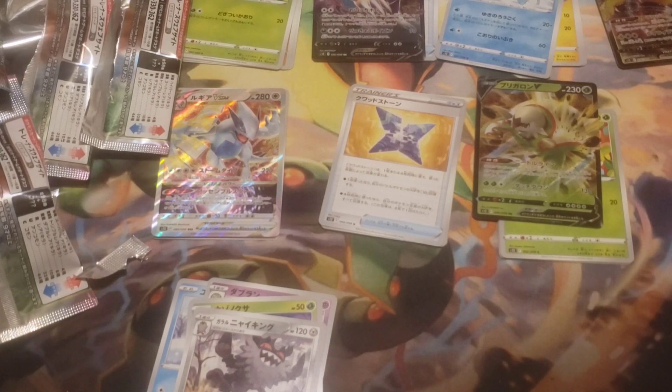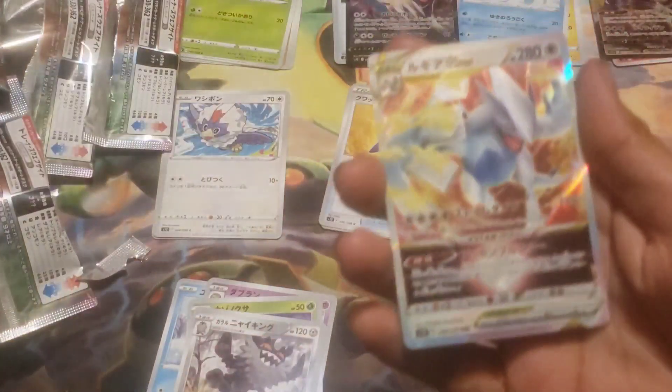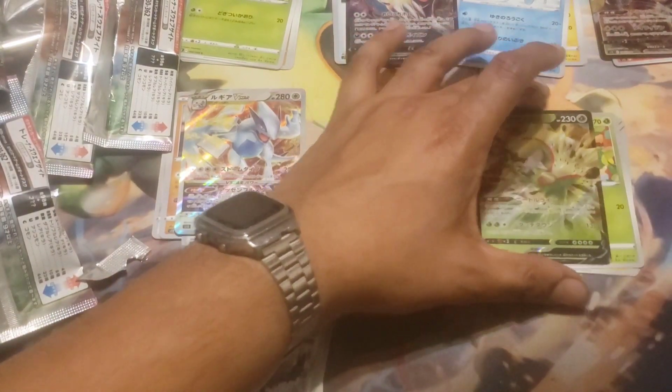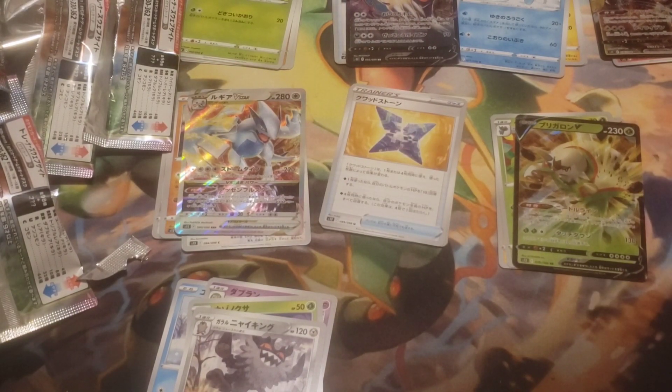All in all, four hits out of eight packs — ain't too bad. Dhelmise V, Skuntank V, Regieleki VMAX, Lugia V-Star — I am very surprised I got this one, very beautiful — and last but not least Chesnaught V. Good hits, especially the Lugia. I'm very proud of that one. If I can find a good price, I will probably wind up grading it along with some other cards I need to send out to be graded.